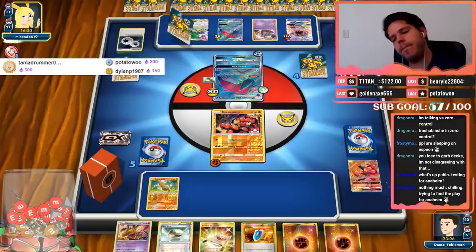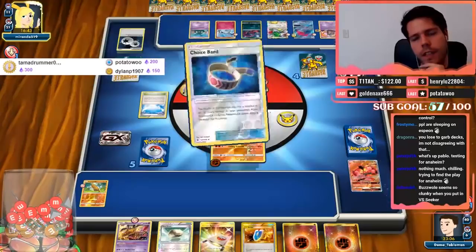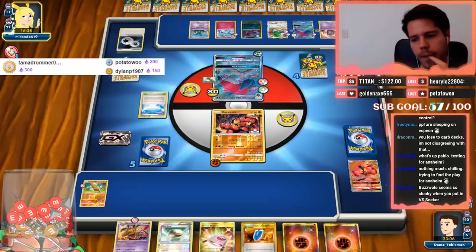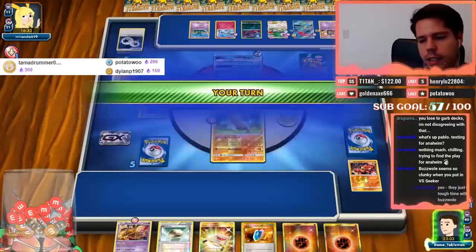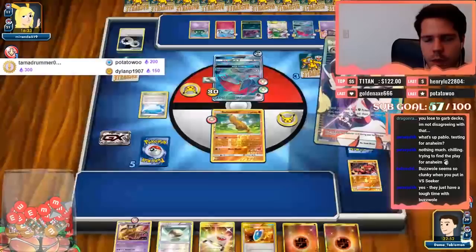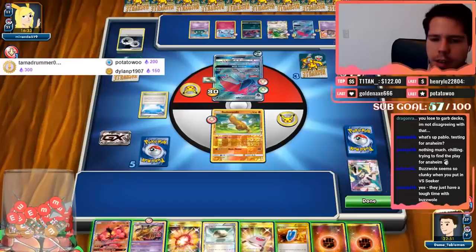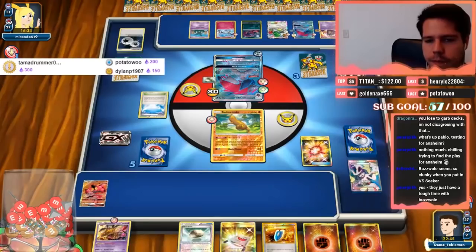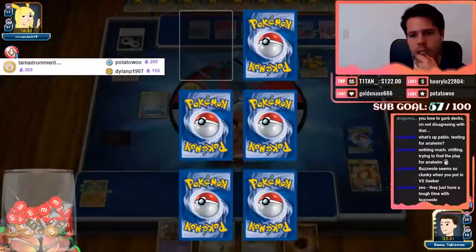I expect another Berserk rollup, and my opponent finally commits to Zorua with Zoroark, full share of abilities. I'll be able to get a Buzzwole back but that won't be enough. He finds a Bursting Balloon and a committed Choice Band — it does seem clunky when you put VS Seeker in. There's a Korrina — Korrina gets me Beast Ring so we still have a shot, although Evan already has a Choice Band. And there's the Clefairy Key.